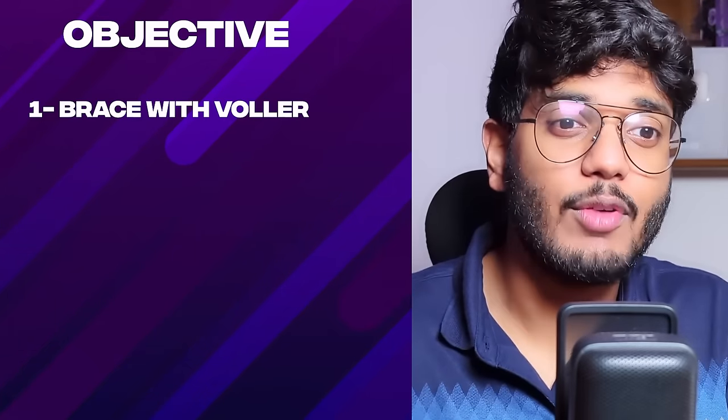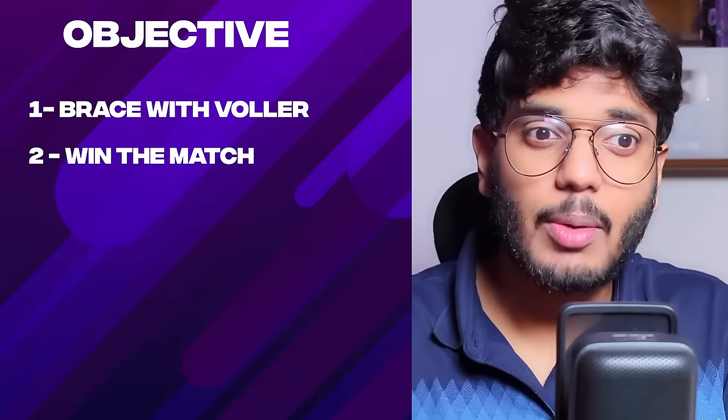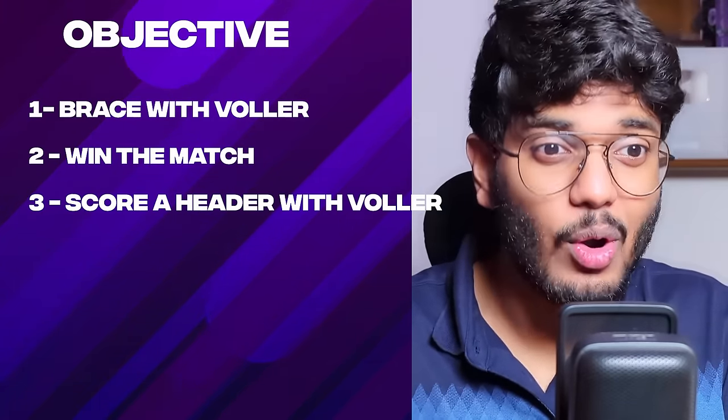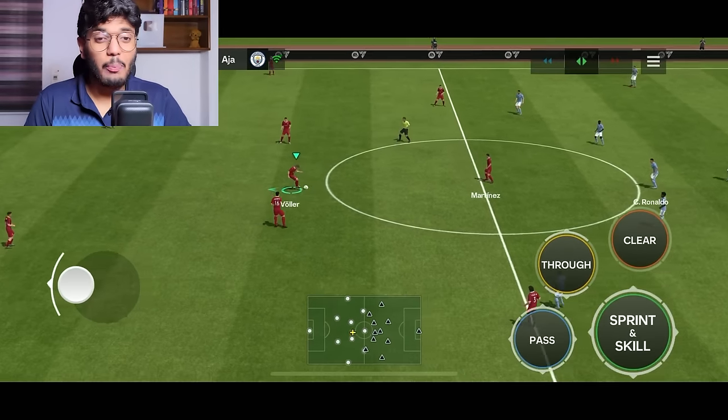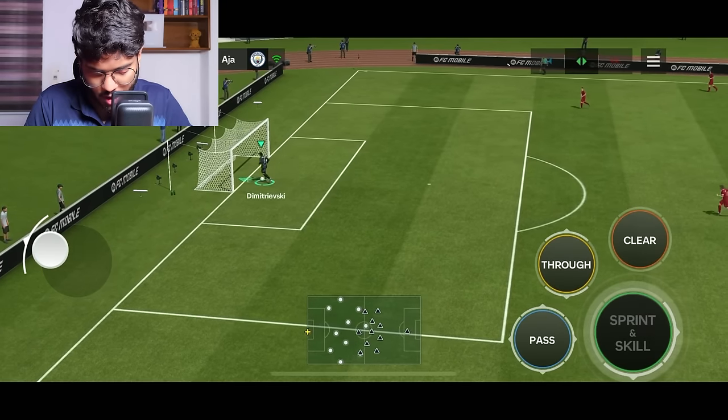Here are the head-to-head objectives: first, score a brace with Rudy Waller; second, win the match; third, score at least one header goal with Rudy Waller — so one of his two goals must be a header. For every failed objective, one player gets randomly discarded from the starting 11. Let's go!